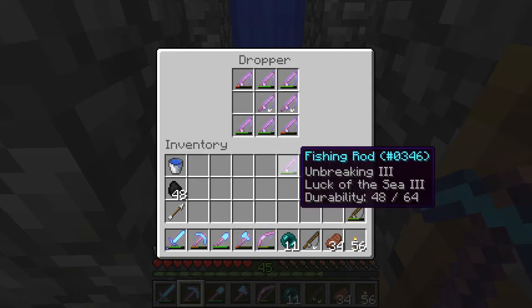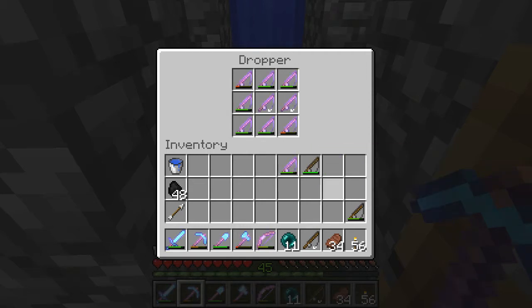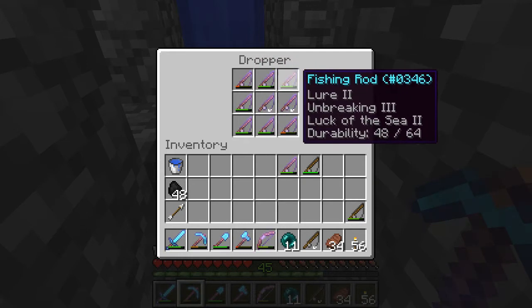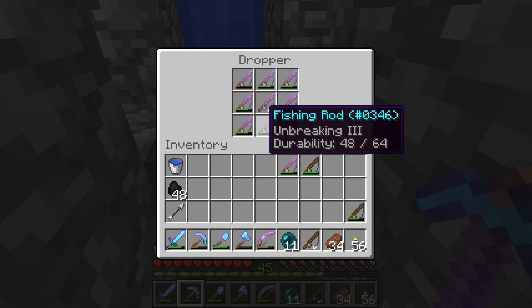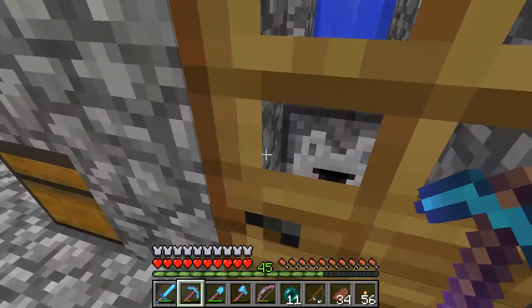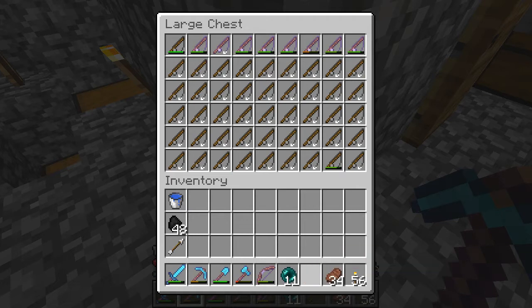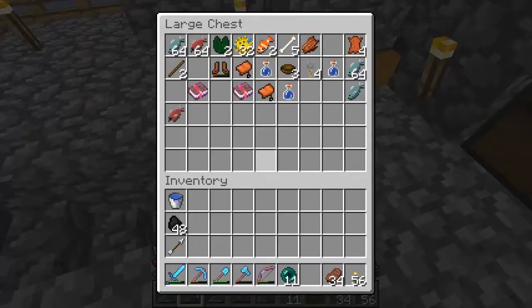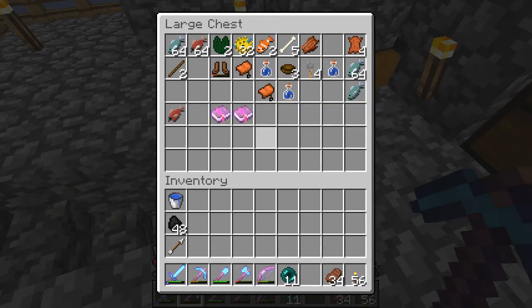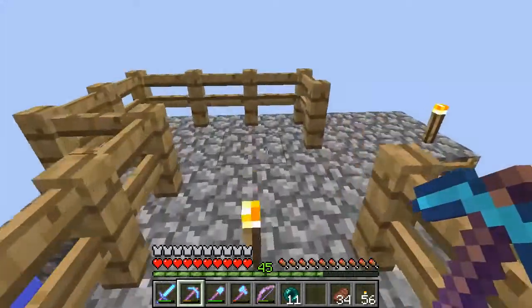That is a really good one right there. So those will be the ones that show up first. Let's see if there are any with only Unbreaking — we are going to replace it. We have got more fishing rods, just enough. And other than that — Power III, Fire Aspect. But our point is not the fishing farm loot, our point is the witch farm loot.